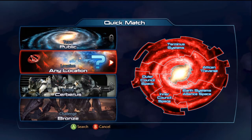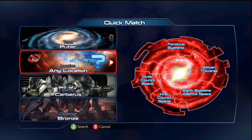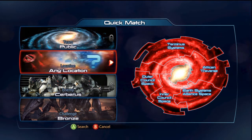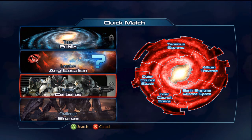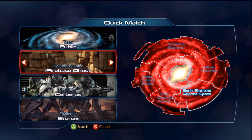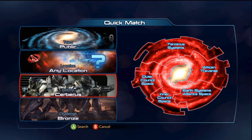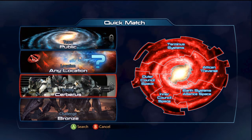Any location — I think there was a plus 10% EXP buff for choosing any location, which is really nice because it stops you just playing the easier maps and not playing any of the others. I don't know if they've gotten rid of that. And we're just going to go for the bronze challenge, just for the purpose of demonstration — see if we can get into a game.